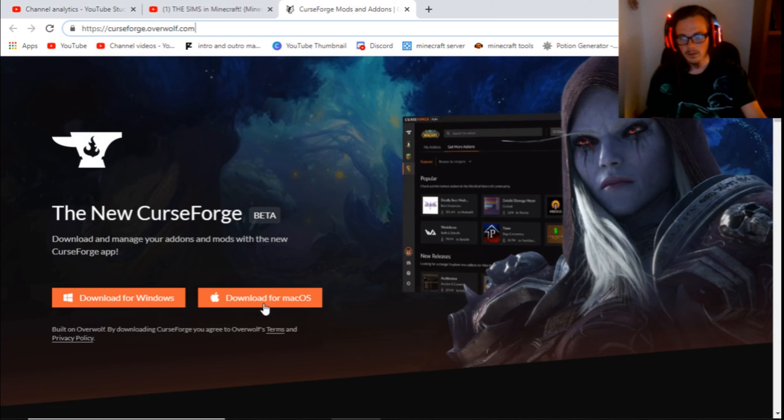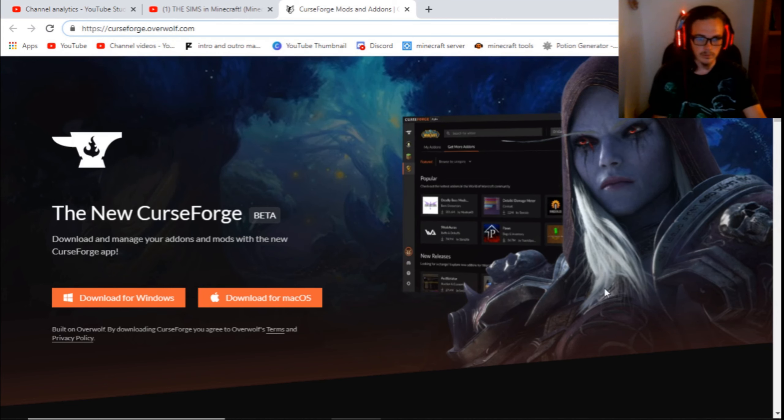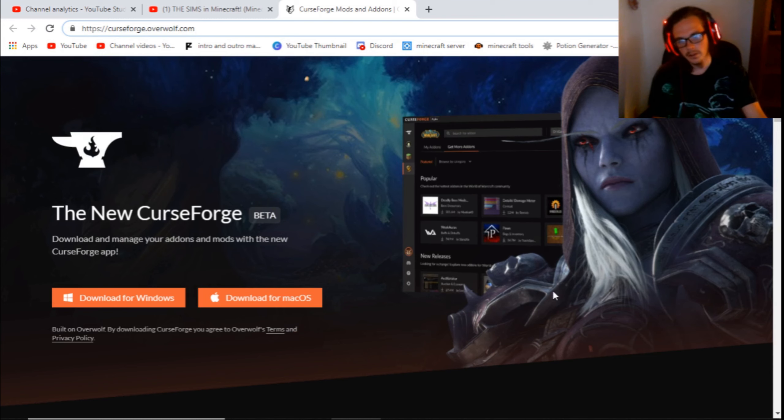If you have a Mac OS, download it for Mac. If you have Windows, download it for Windows. If you don't know how to download, I don't know what to tell you because for some reason I can't download it a second time. But just download it, follow the instructions — open it up, follow the prompts, just do what it tells you to do. It'll say, 'Do you want this application to make changes to your computer?' — you click yes.